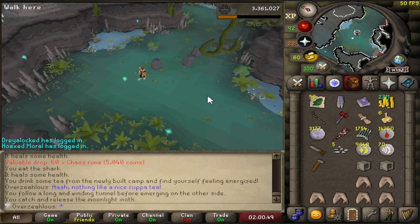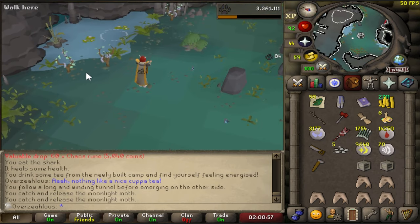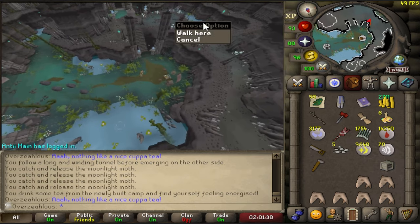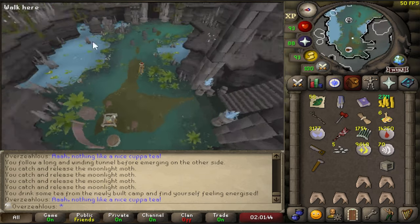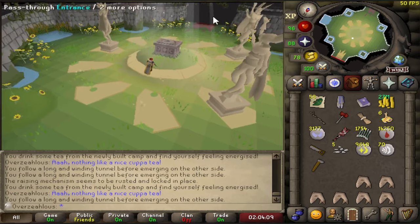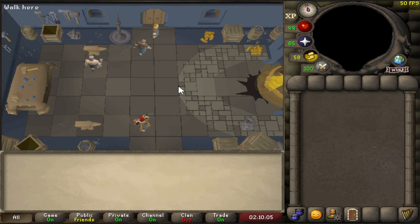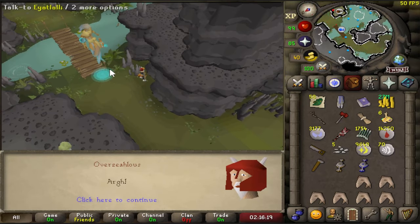Catch a Moonlight Moth - that gives me prayer points? That's so cool! And there's a Cockatrice. I do not have a mirror shield, so assuming they work like normal Cockatrice, I'm not running up to them. This is the room I was looking at, but it's sealed tightly shut - it's going to tell me I should wait for the others.